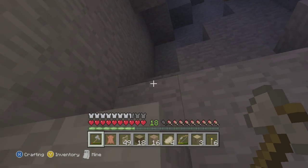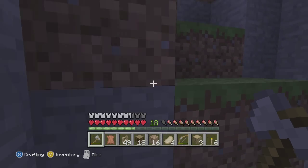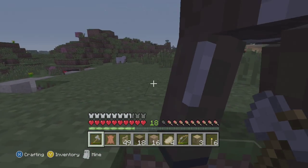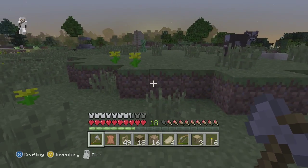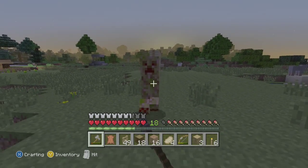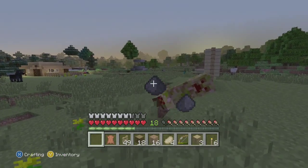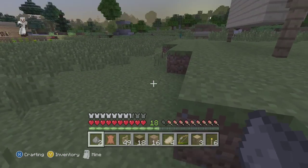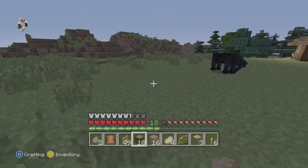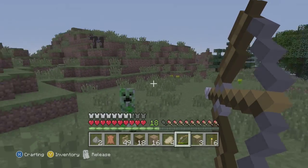With the witches and creepers and skeletons and zombies, there are sure a lot of mobs. What's next, they're gonna have wombats? Just crazy Minecraft. Whoa — the creeper over there is getting some inspiration from the wall of inspiration! Oh jeez — stay in school kids, otherwise you'll end up like that creeper. 360 no-scope, bro — trick shot!